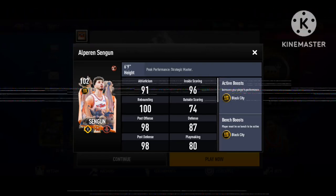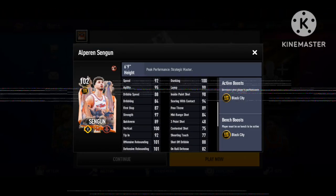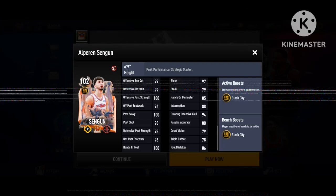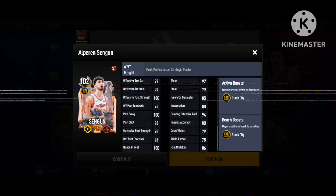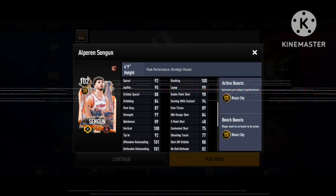We got a master of Opera Shingun, which is pretty nice. He's getting the Block City plus two to position boost. Block City is the best new boost in the game — if you don't know what it is, it boosts defensive stats, post stats, and rebounding. His card is looking very good — his scoring looks great and his rebounding is great.